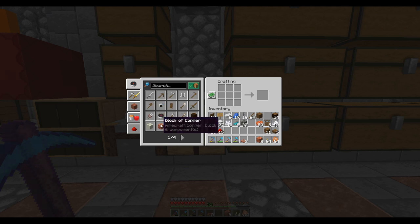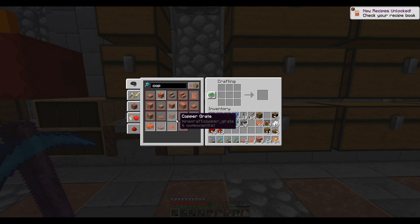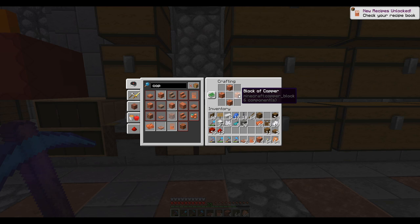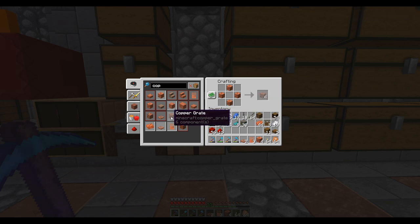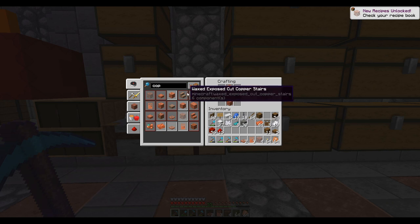Let's look at cut copper. There we go — so we've got copper grate and copper bulbs. And there are also copper doors — a copper door is going to look like that. And copper grate... oh, a block of copper is just a block of copper, okay. And there are wax variants too.